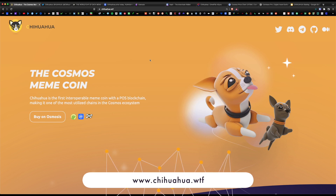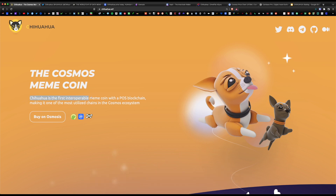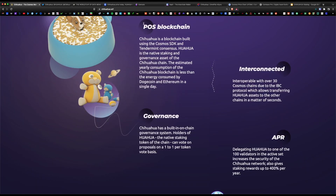This is their homepage, chihuahua.wtf, and it's being built as the official Cosmos meme coin. Chihuahua is the first interoperable meme coin with a proof-of-stake blockchain, making it one of the most utilized chains in the Cosmos ecosystem. It's a blockchain built using the Cosmos SDK and Tendermint consensus. HUAHUA is the native staking and governance asset of the Chihuahua chain.